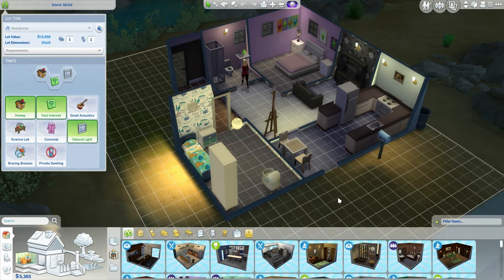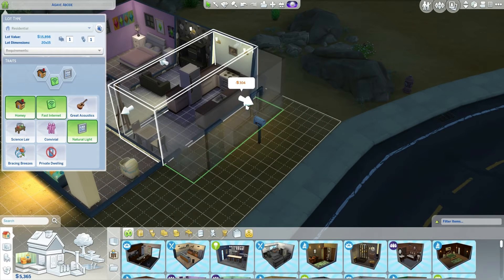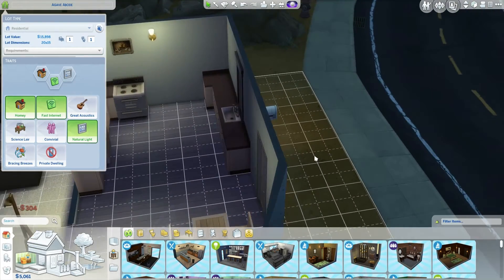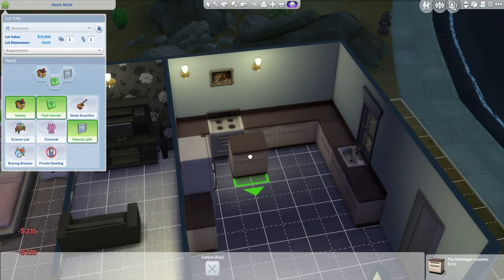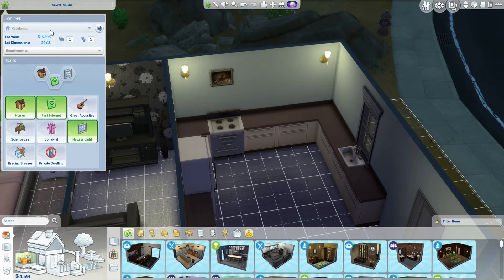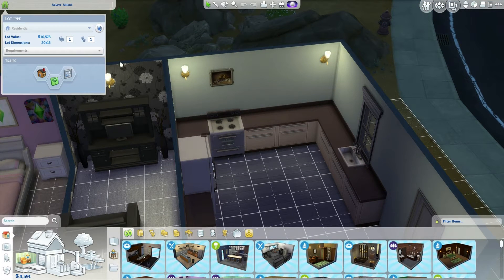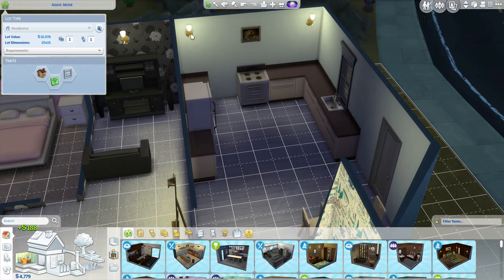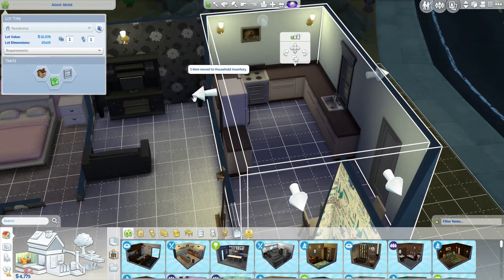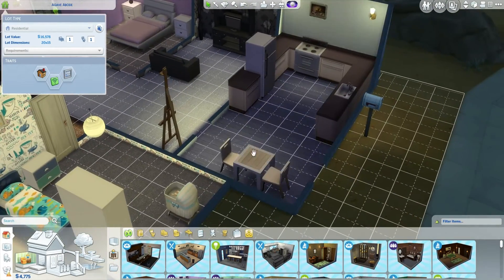Now I'm going to make the kitchen just a little bit bigger. Hopefully we can start increasing the house value. It shows 15,898 but you have to go into the game and come back out for it to update. I'm also going to make the living room a little bit bigger — put that in the middle, there we go. So our living room and kitchen are both a little bit bigger now.